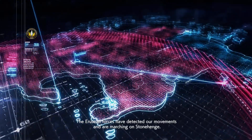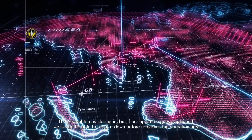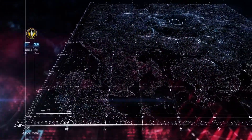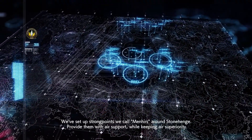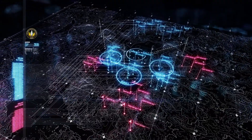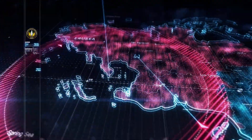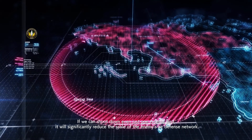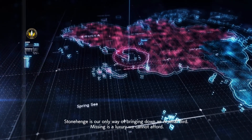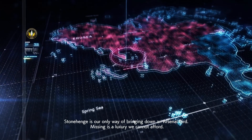The Illusion forces have detected our movements and are marching on Stonehenge. The Arsenal Bird is closing in, but if our operation goes as planned, we should be able to shoot it down before it reaches the operation area. We've set up strong points we call Menhirs around Stonehenge — provide them with air support while keeping air superiority. Our mission is to protect Stonehenge until it can shoot down that monster bird. If we can shoot down even just one Arsenal Bird, it will significantly reduce the scale of the enemy's air defense network. Stonehenge is our only way of bringing down an Arsenal Bird. Missing is a luxury we cannot afford.